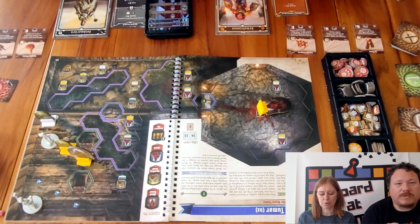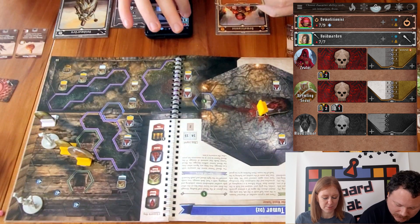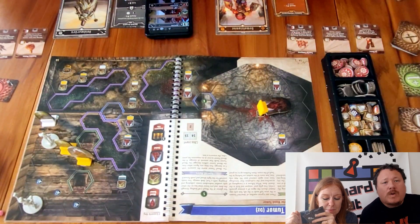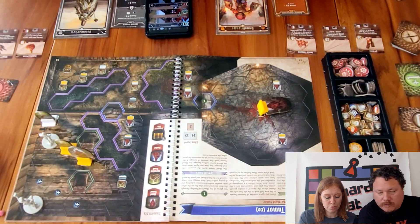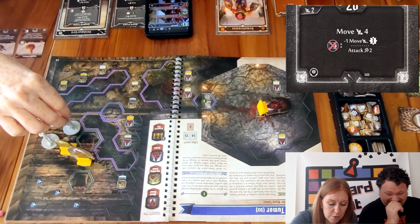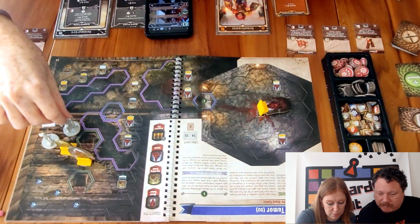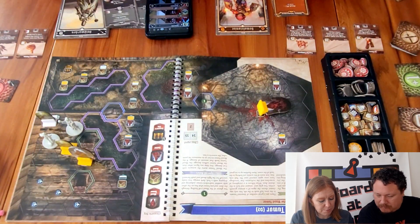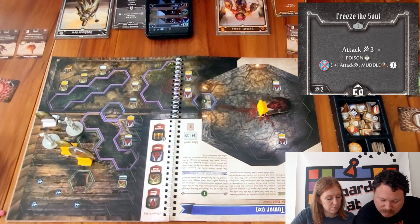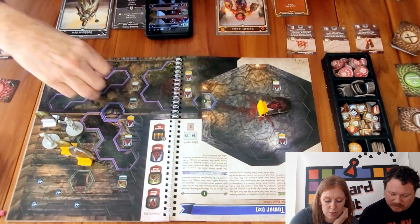Round two: 26 for me, 42 for Sarah. I use the top of Resigned Frenzy, and the bottom to move four into the middle. Then the top of Freeze the Soul — attack for three and poison. I hit the elite vermilin for two which kills it — he's dead.